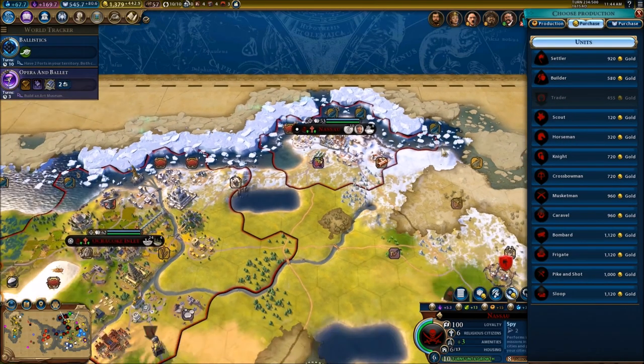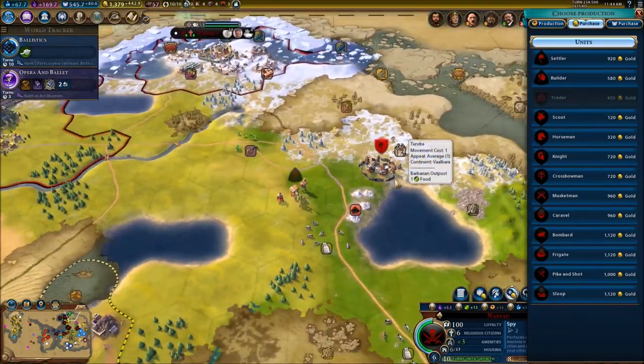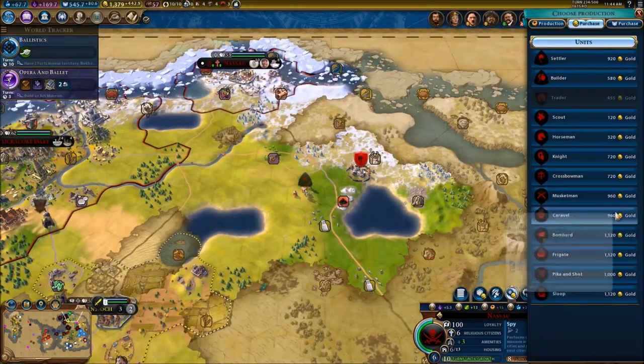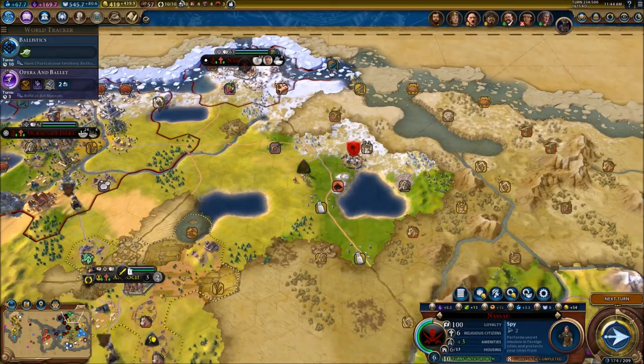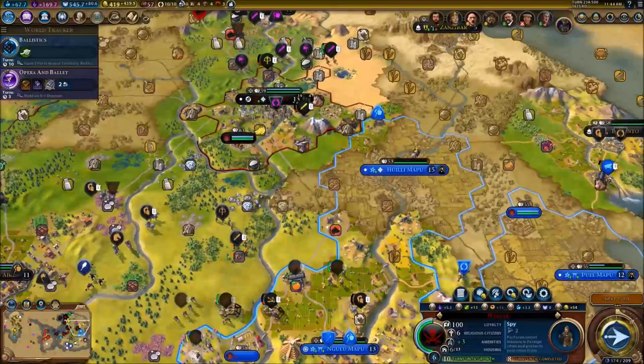I could quickly purchase a musketman again. Let's have another musketman ready and we're going to send him over there to take care of these bad boys. We need to settle there - we need a new city.